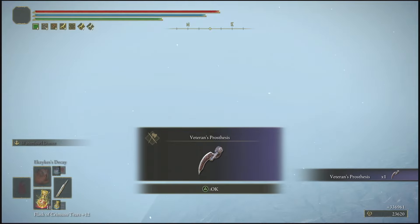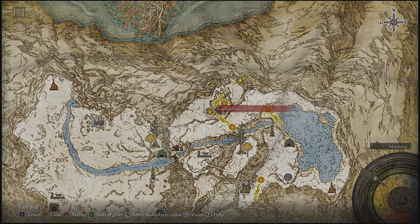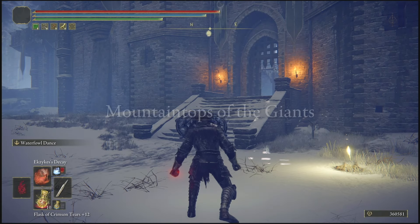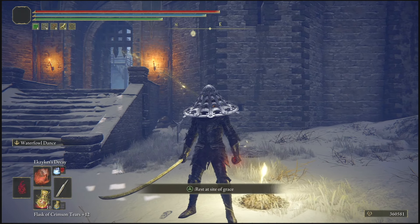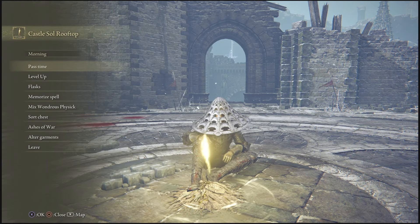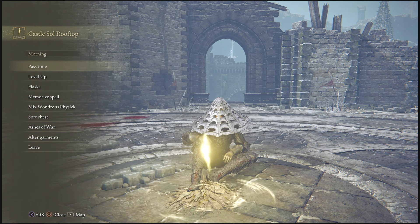As you guys can see, it says 'great enemy has been felled' — that is Commander Niall. At this point, teleport right back to the Castle Sol Main Gate site of grace, and as you saw, you'll be given 360,000 runes instantly for literally doing nothing at all, just by jumping off the cliff. That's going to be it for today's video — I hope you guys enjoyed. Drop a like on today's video and turn on post notifications. It's been your boy CharlesTheKay — I'll catch you guys in the next one, peace.